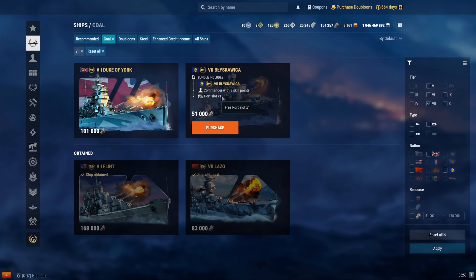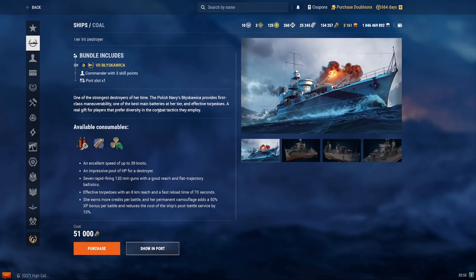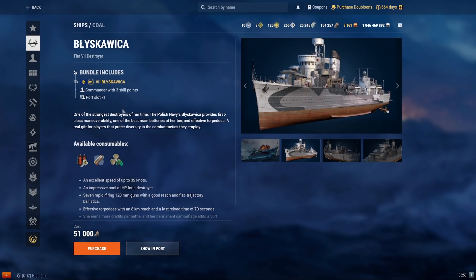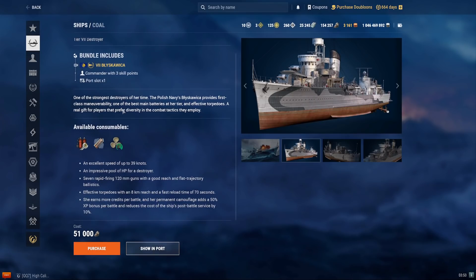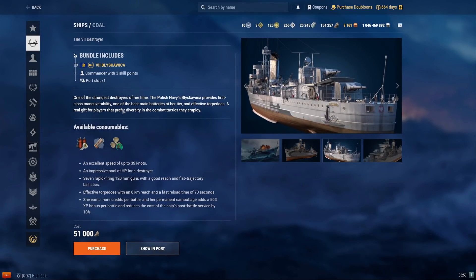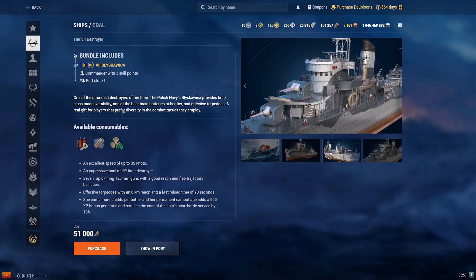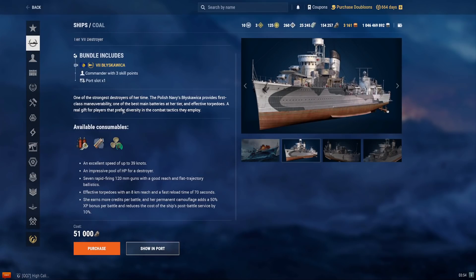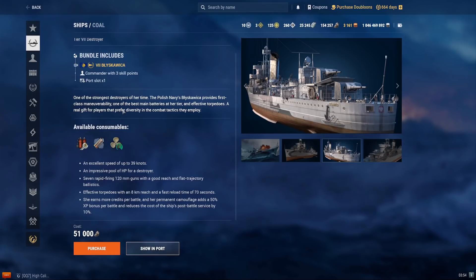The final tier 7 is the Błyskawica — apologies for the pronunciation. It costs 51,000 coal. It's a tier 7 pan-European DD, very similar to the Russian DD playstyle — long-range gunboating with 8-kilometer torpedoes. You definitely want to learn how to use the guns on these and not rely on the torpedoes. It does have an above-average skill floor and ceiling, but performs poorly in both randoms and ranked, so it's not recommended.